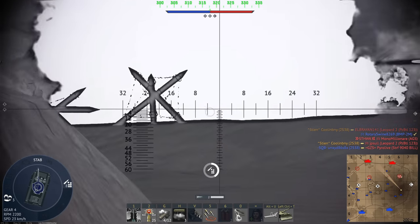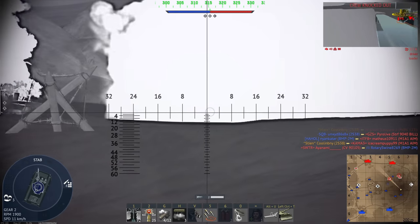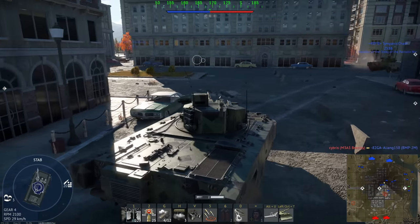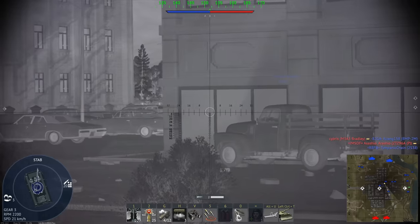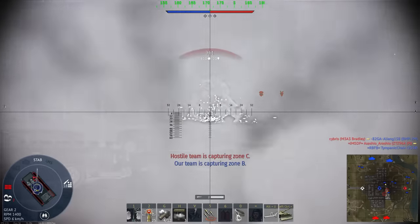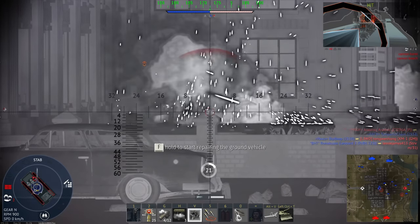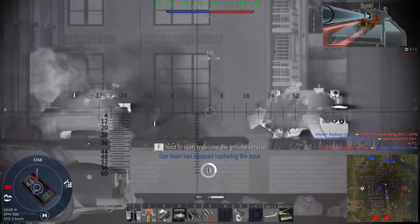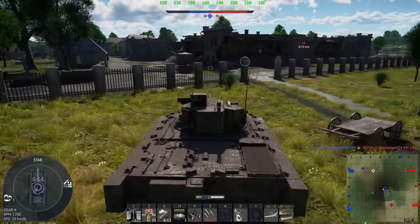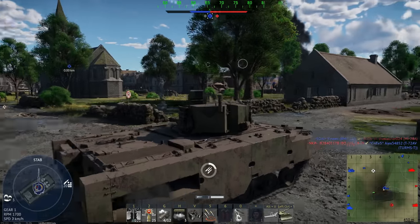When combined with its excellent mobility and gen 3 thermals, the 2S38 can dominate battles from both near and far, especially considering that your armor is unlikely to stop any shell regardless of distance. This means you can also take this vehicle through tight city streets, at least if you have a fast enough trigger finger. Unfortunately, the APFSDS is just weak enough that you won't be able to destroy most MBTs from the front, so you may have to disable their tracks or cannon and then flank to finish them off.